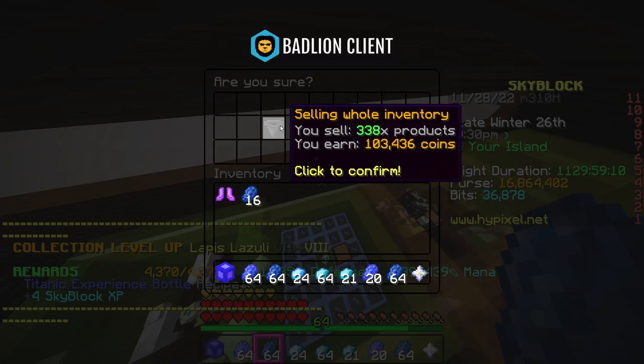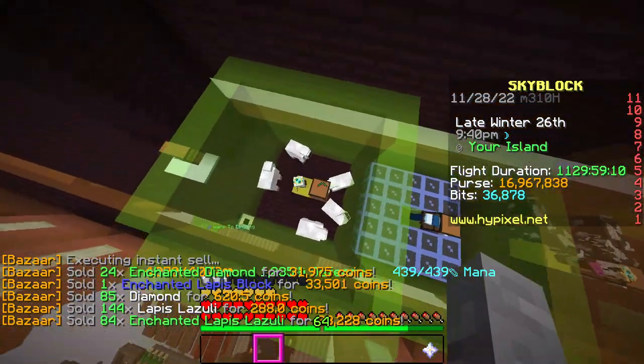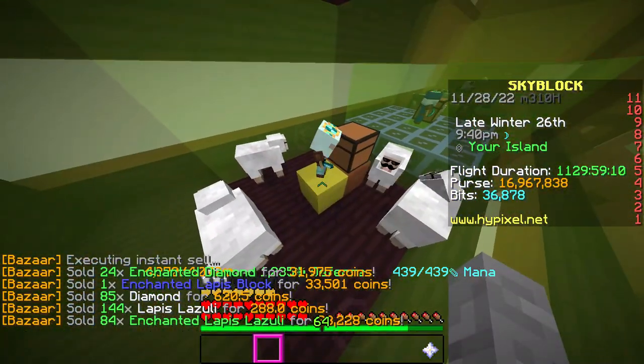103,000 coins for the lapis minion is actually not really bad. I mean, it's a completely early-game minion. And now we'll see the minion we've all been waiting for.